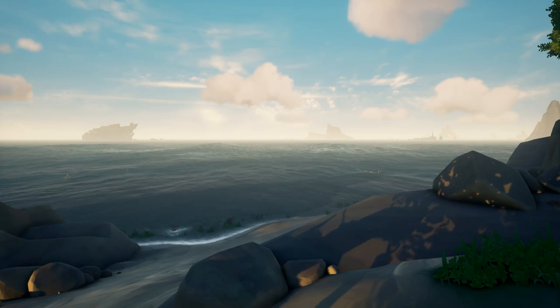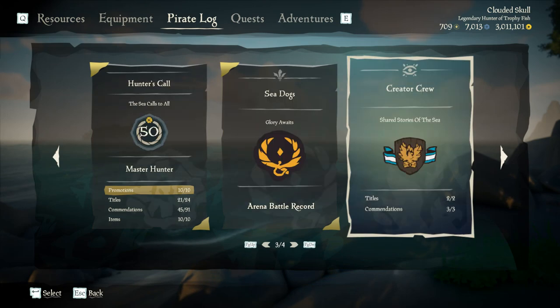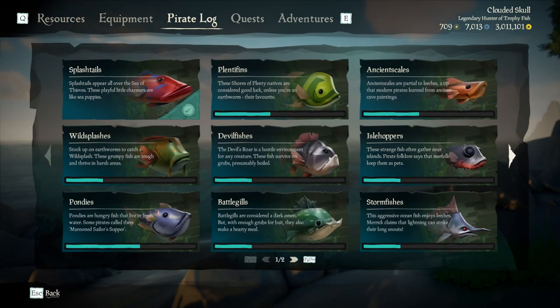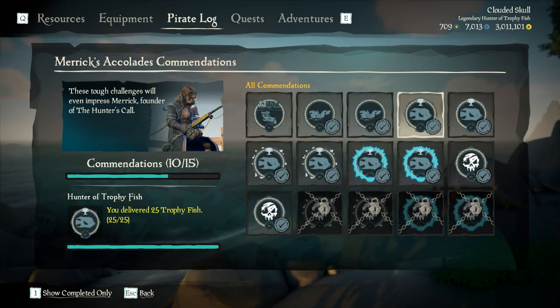If you want to track this, go into your menu, Pirate Log, Reputations, click the arrow twice and go to the third page, Hunter's Call, second page again, and then Merrick's Accolades — and it should be right here. It's Hunter of Chophyfish, this one.